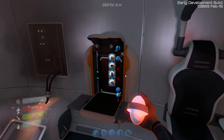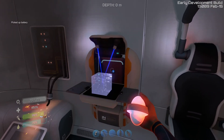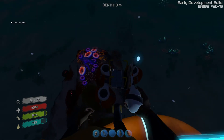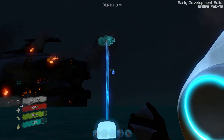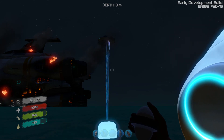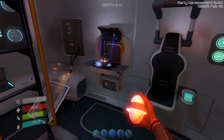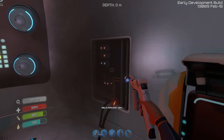But first, let's build a Seamoth. Alright, I need a battery — got ourselves a battery. I need two glass, and we have everything we need for a Seamoth. Build it in the sky! And there it is, a Seamoth! But before we go there we're also going to build ourselves a welder. Let's fix this buzzy smoky crap over here.